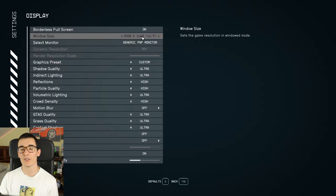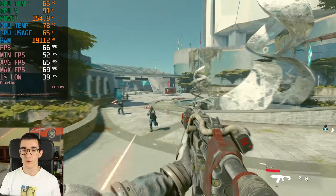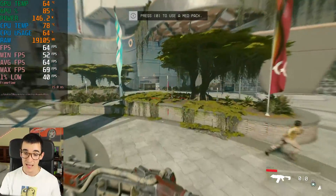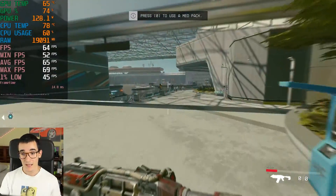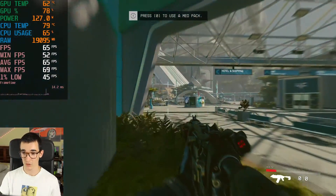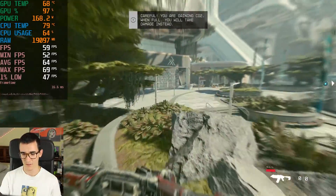Let's move on to 1440p resolution, which is the ideal resolution for the 4070. Let's go back to low settings — the low preset without FSR. And we're now getting a very respectable 64 FPS on average, which is exactly the same FPS count we were getting at 1080p in all the configurations. That clearly proves there is a bottleneck, because if there's no bottleneck you should be getting less FPS at 1440p than at 1080p. There is a bottleneck, so it's probably the same at 4K too.